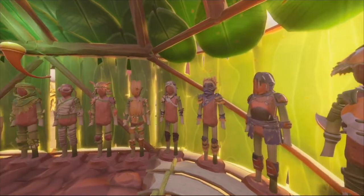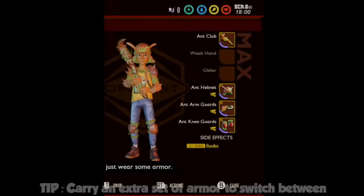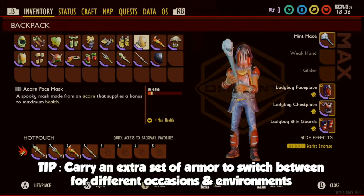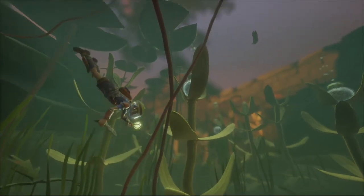The armor has its own perks to consider too. Every set comes with its own buffs, and when wearing all pieces, a new bonus perk stacks on top. Some armor without a set is just for utility, like the gas mask, bubble helmet, and mining hat.